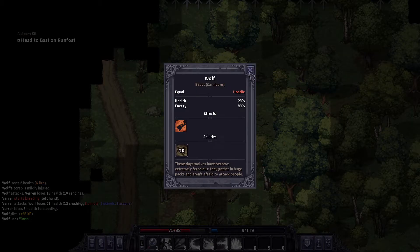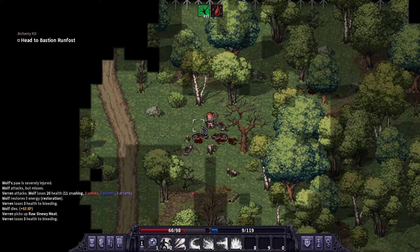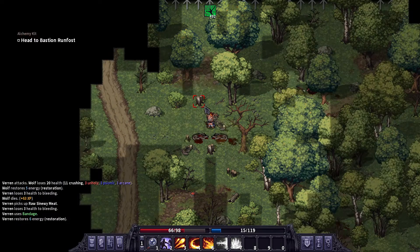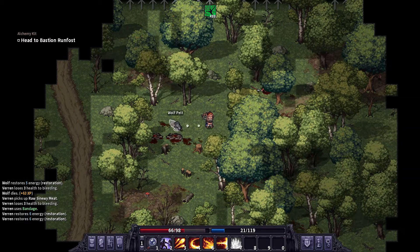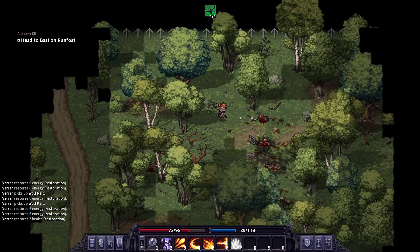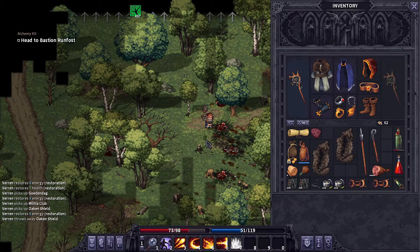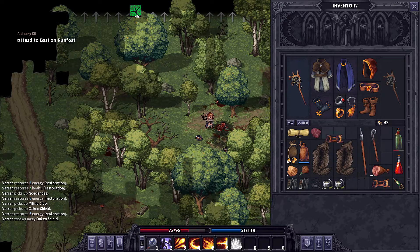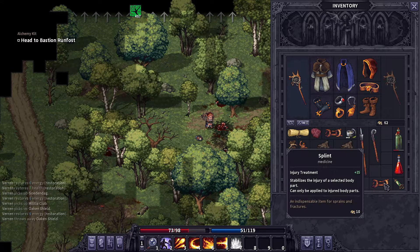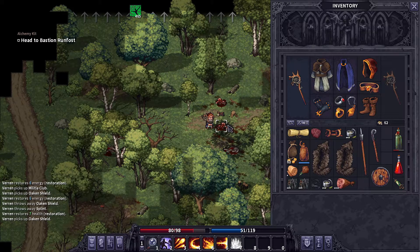He's almost dead — goodness. We might get that level before we even get to the first dungeon. Let's grab all their stuff and go sell it, why not? Let's try to tetris as much as we can — we'll drop some of this stuff because we can always just come back and get it, honestly.